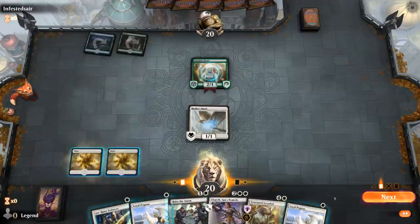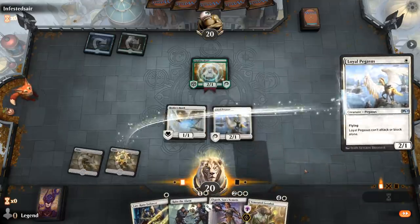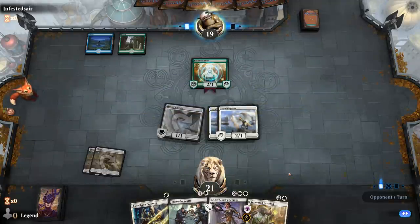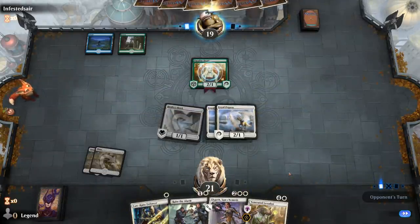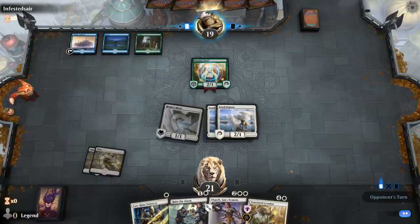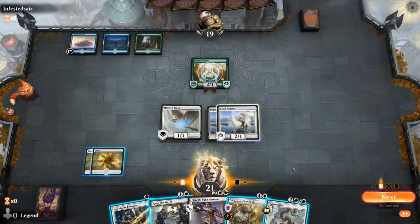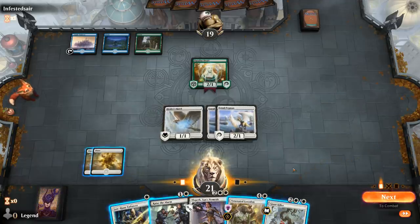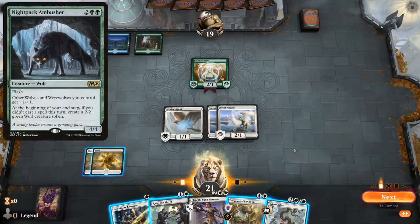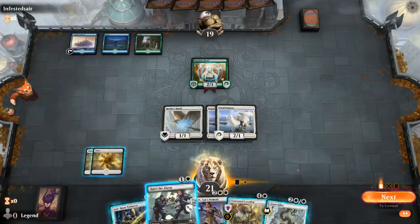We'll just double Pegasus — nice flying board presence. Our opponent appears to be the flash deck and not the ramp deck, so we don't want to play a ton of stuff into counter spells. A Giant Killer, if we pick up an extra land, can also kill the Ambusher, which is a pretty big deal. For now I'm just attacking with my flyers and keeping up Raise the Alarm.